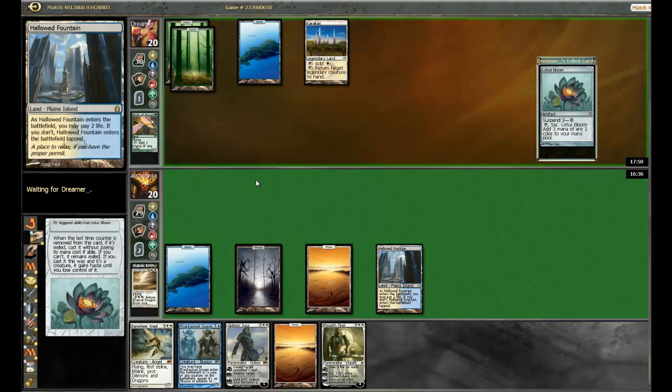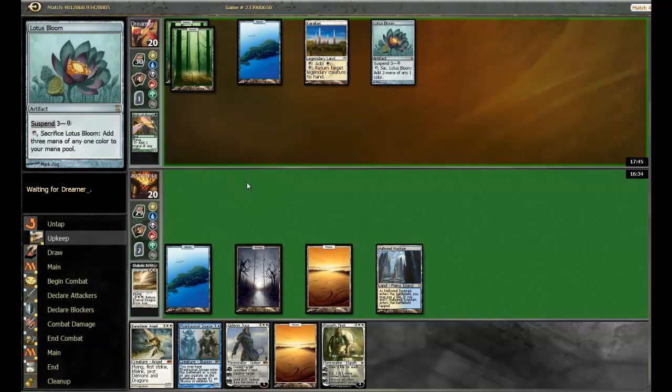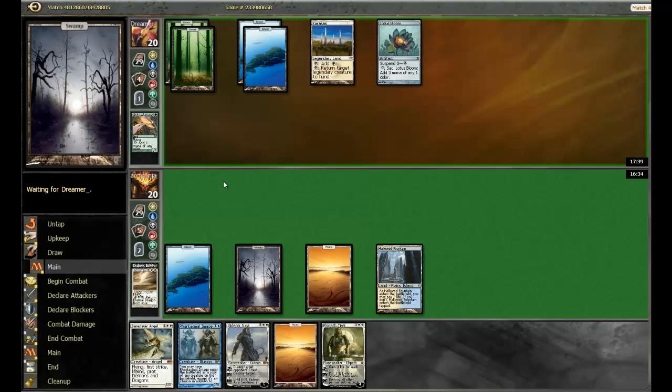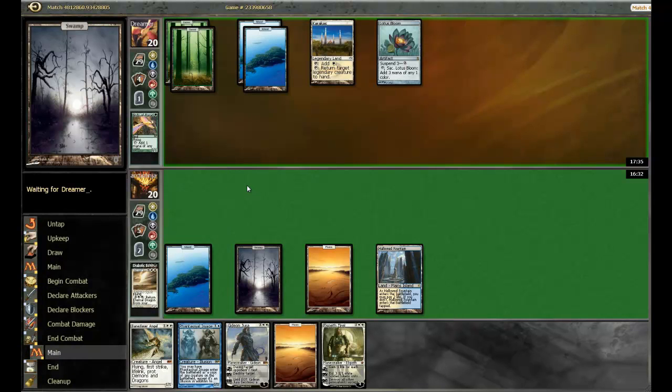Gideon should provide pretty good protection if we manage to cast it — it just makes the Sneak Attacks really bad, because he's not attacking me, he's attacking Gideon. Emrakul still does a lot of work, but since we're going into his combat step, it looks like he does not have the Sneak Attack, so we are free to start some beatdowns here.